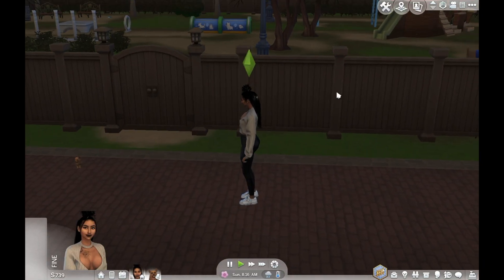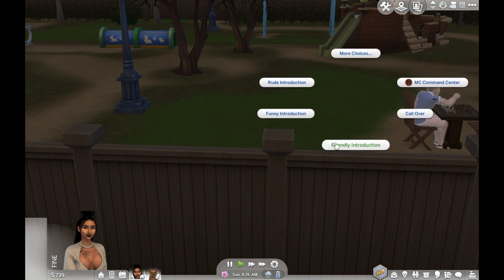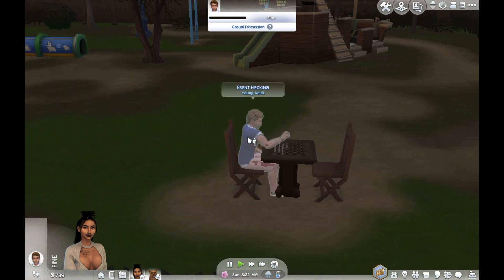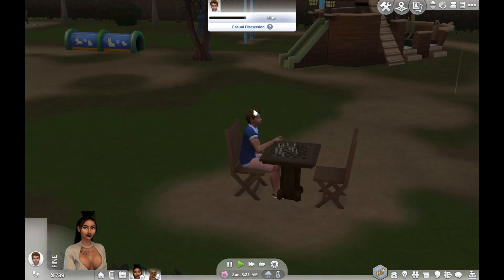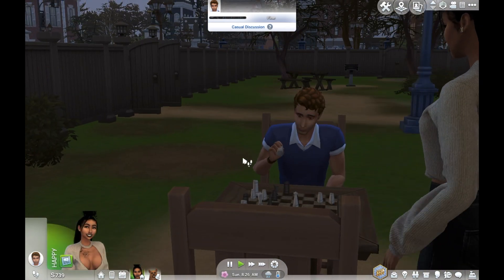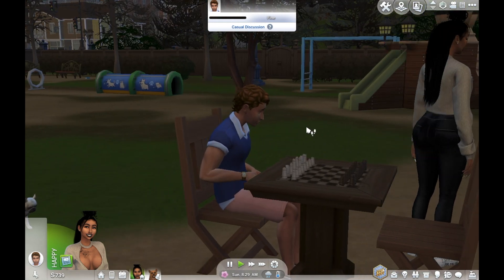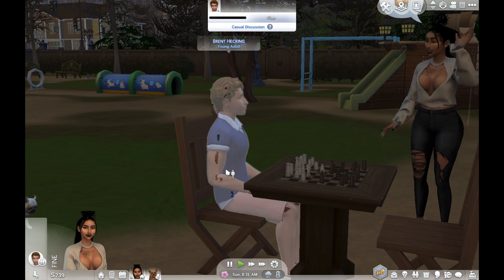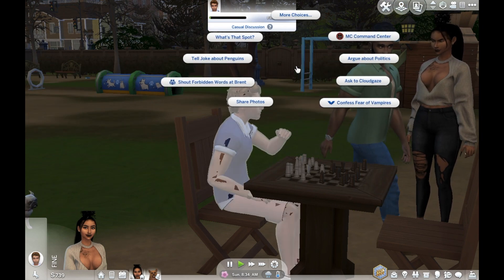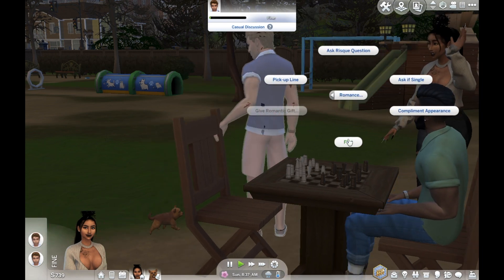I see one guy already. Let's go talk to him. Let's do a friendly introduction. What's his name? Brent Hecking. A young adult. Okay. Let's see how this goes. Let's be a little flirty.